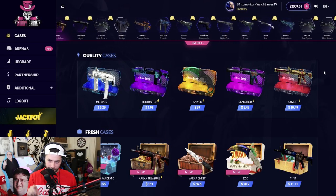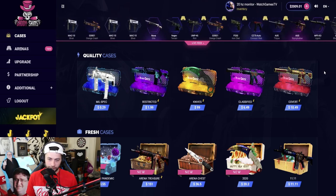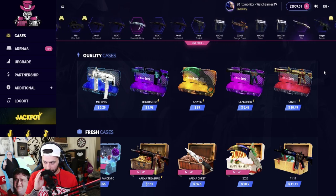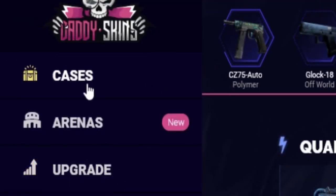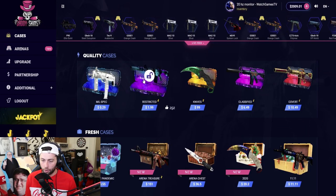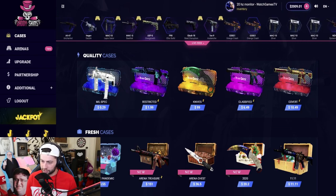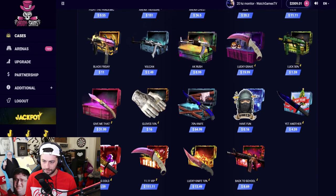Vlado, you know the deal — you open cases for me, tell me which ones to open, and whatever we get at the end you get 20%. So please make profit. There are three ways to play on here: upgrades, open cases, or arenas which are battles — one versus one. Start scrolling down and tell me which case to open.